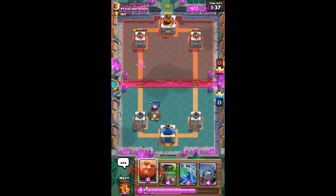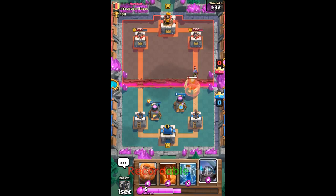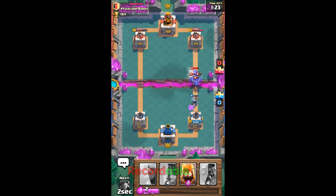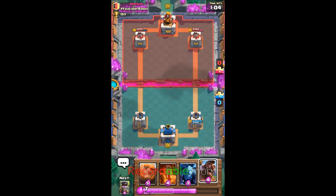Alright, so far we're going good. Come on, don't go for the musketeer. We'll just build up on elixir. I know he has barbarians — I'm thinking, should I let the barbs attack the hog rider or the giant?